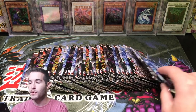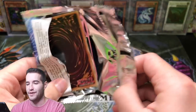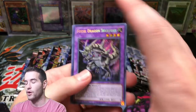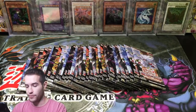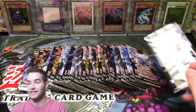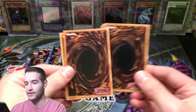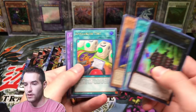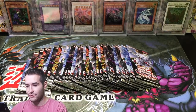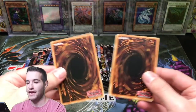Let's get into this. Hopefully we can pull another Chaos Emperor Dragon or a Utopia. I do have four Chaos Emperor Dragons right now, but they look so sweet — I've kept all of them. So here we go. First pack is a Fossil Dragon Skullgar. This set's value really tanked. Like the values looked really good, and then the first day it was publicly available, so much went onto the market that it just killed the set value.